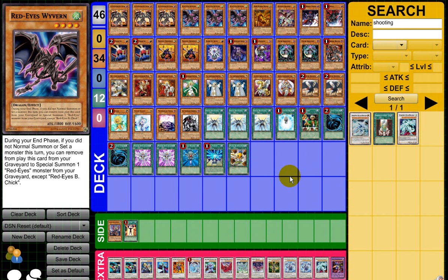As you can see, I run Triple Red Eyes and Triple Wyvern. I already mill these guys into the grave. They're just pluses for me because at the end of everything, I can just remove and Special Summon a Red Eyes.